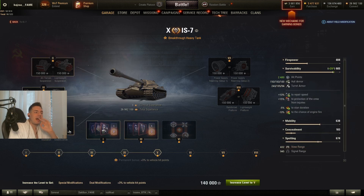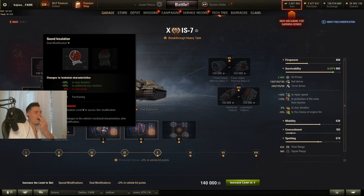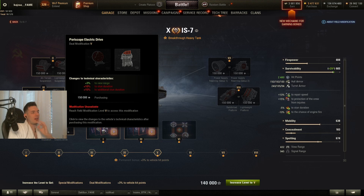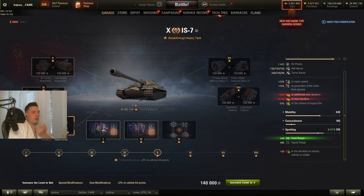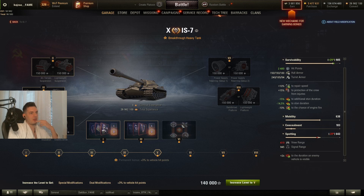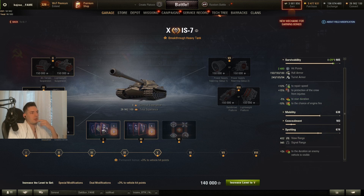If you are running HP on these tanks you will lose your view range and you're going to have 451 view range with food and both view range skills, so I don't recommend taking any of these. If you want some extra view range and don't have the view range skills on your commander and loader, you can go for the right one to get a little bit of extra view range at the cost of stun duration.